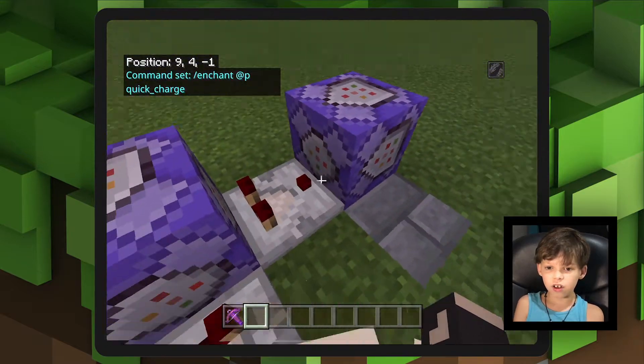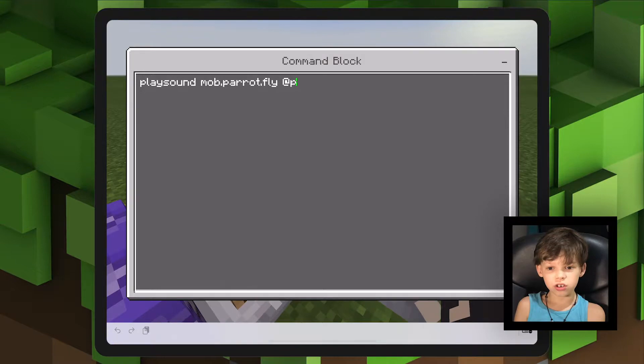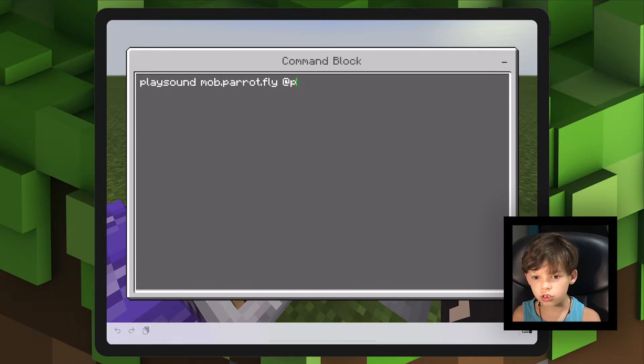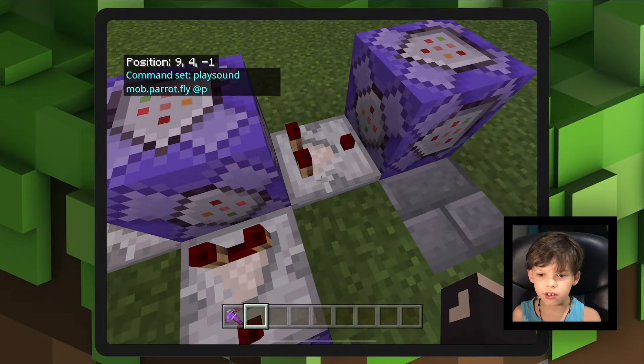And after that, over here, you need to do slash playsound mob.parrot.fly, then at P again. And you'll need a comparator here.